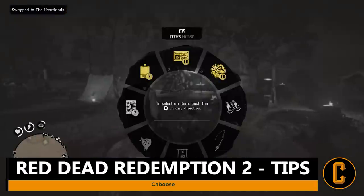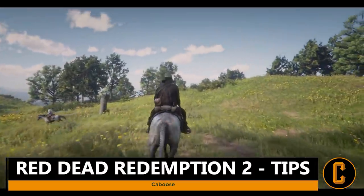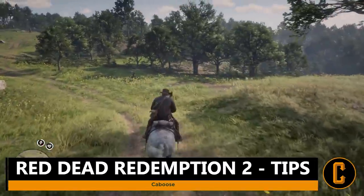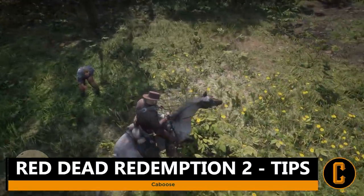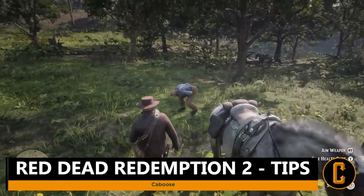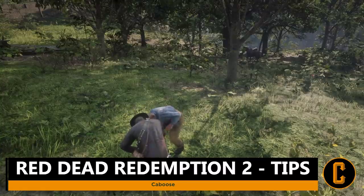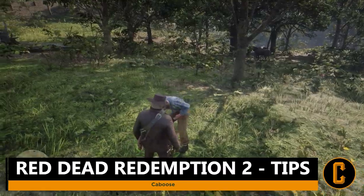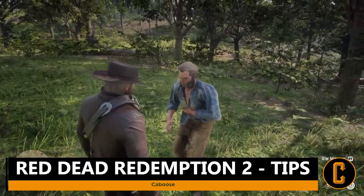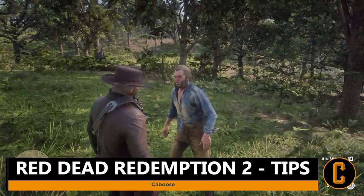Tip number four: engage with random NPC encounters as often as you can and try to help the people involved. In some cases, you'll run into a person you previously saved and they'll offer to buy you something at a local shop — potentially from the gunsmith or general store where you can get a pretty expensive outfit for free. Use these encounters to your advantage; you never know when karma gives you something good.